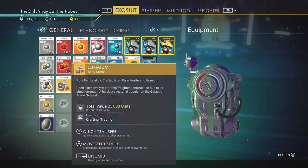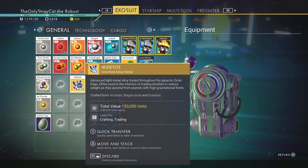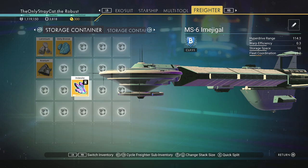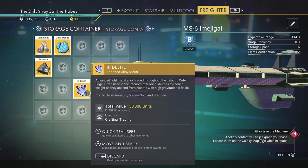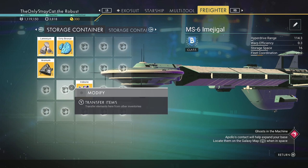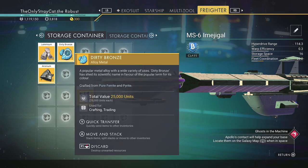What do we got out of them? Iridesite. And more Laminium. We put the Laminium here where it belongs, and then the Iridesite will also go into that tab but in a different place. I want to say here — yeah, that works just fine. Because this apparently gets made from Aronium, right here, Magno gold, and Grantine. And then this makes another thing — these two things — but I don't know what.